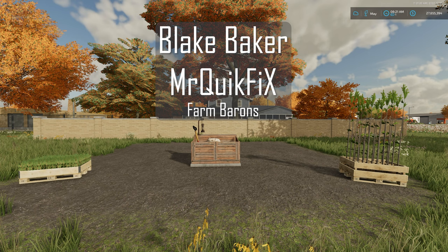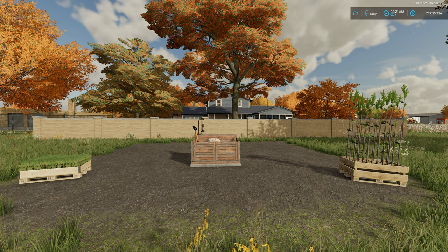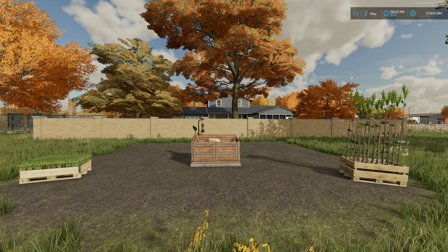The Hand Plant Saplings mod can be found over at the farmingsimulator.com website or the in-game downloadable content menu. As of the 1.0 release, this mod is available for PC players only, because this mod makes use of additional scripts, and Sony and Microsoft prohibit mods with scripts from being available on their platforms.